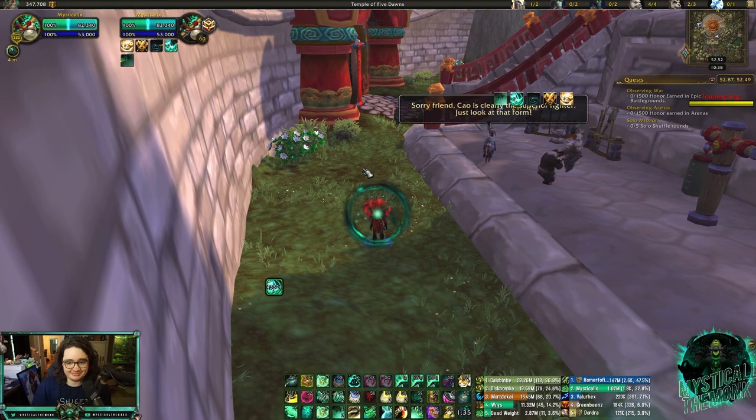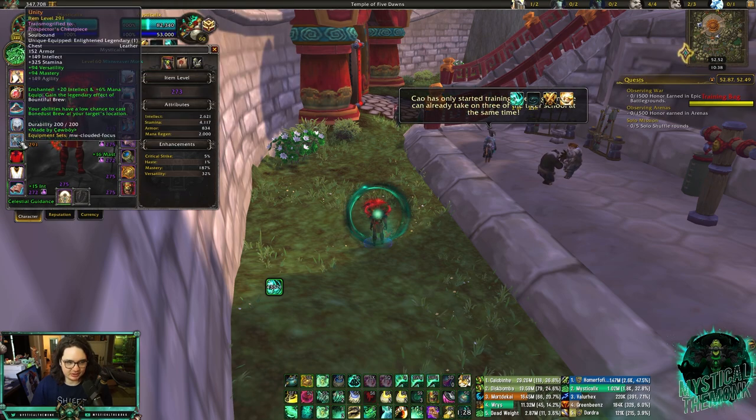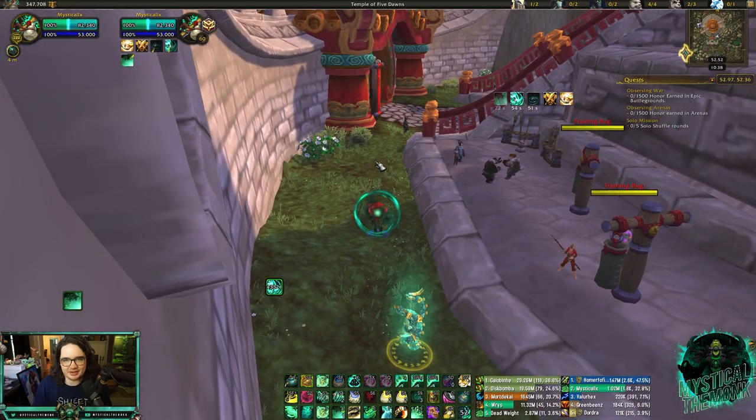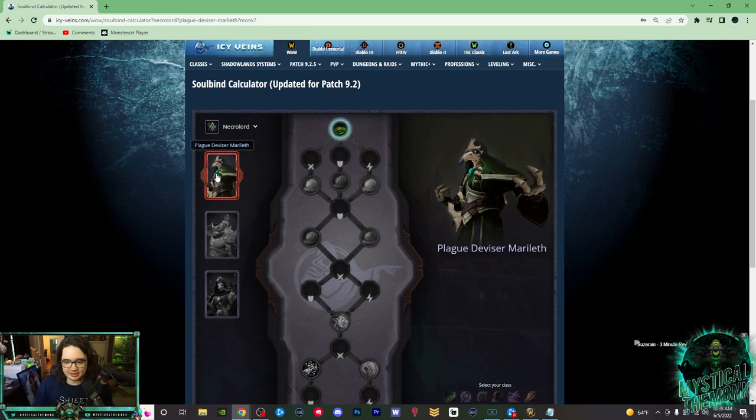Venthyr's Fallen Order is amazing — nothing will die in those 20 seconds — but it's a three-minute cooldown, which is just too long in my opinion. With Necrolord you also get the Unity legendary, which gives you Bountiful Brew. This gives Bonedust Brew a chance to proc off your heals or damage. I've had games where the uptime on Bonedust Brew was like 80%. With Cloud of Focus and Bonedust Brew up your healing is actually insane. I just think Necrolord is much better than Venthyr.